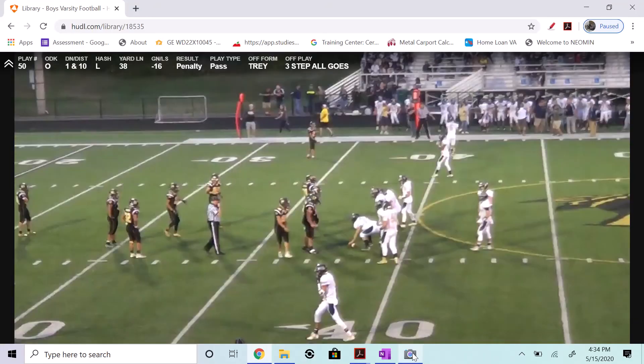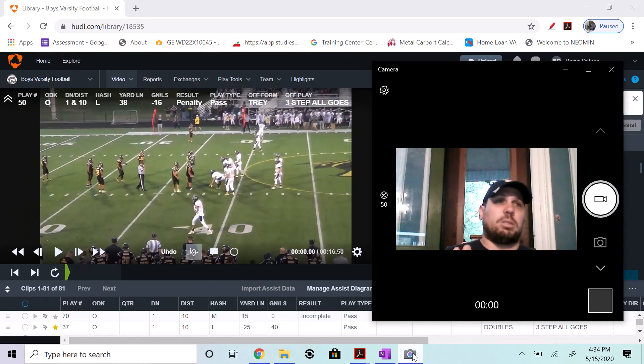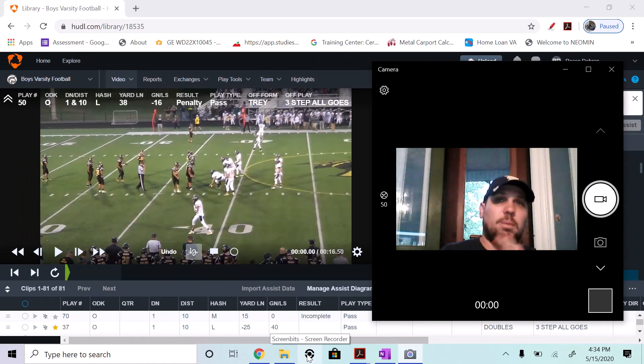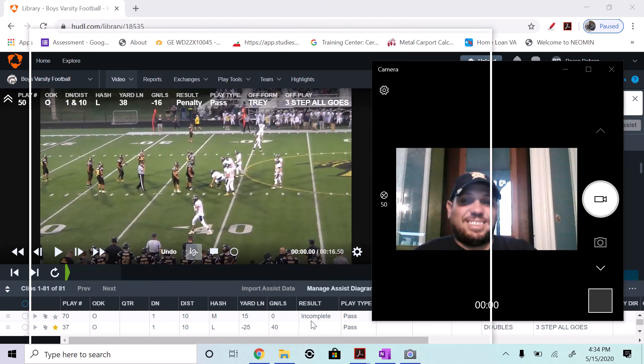For today, here are your key points: we want to pre-snap read and decide who we're giving hitches to and who we're giving fades to. On all goes, if it's one of the middle two routes, we want to really get a good matchup — and that can be an over-the-top throw a little bit deeper. Thank you for the session today.